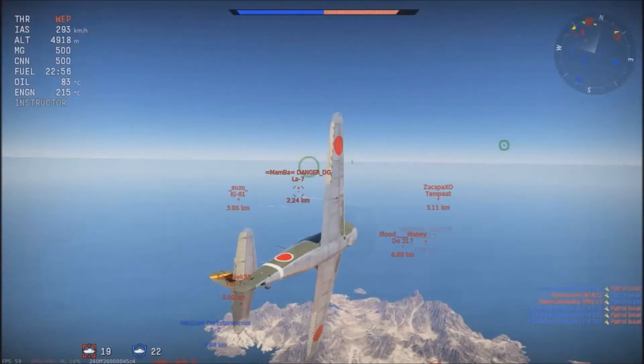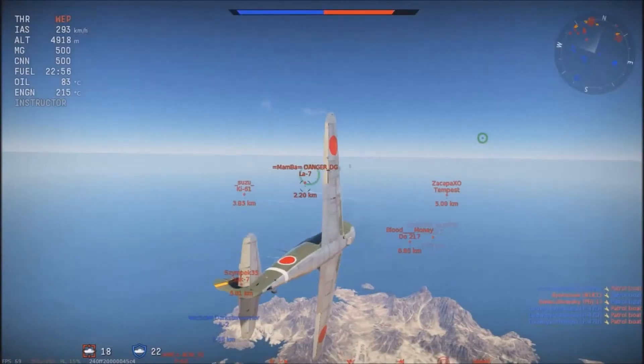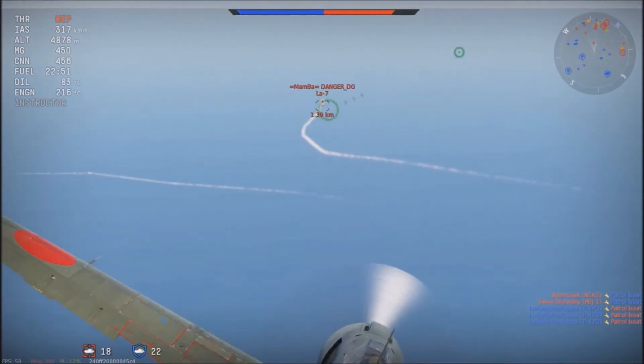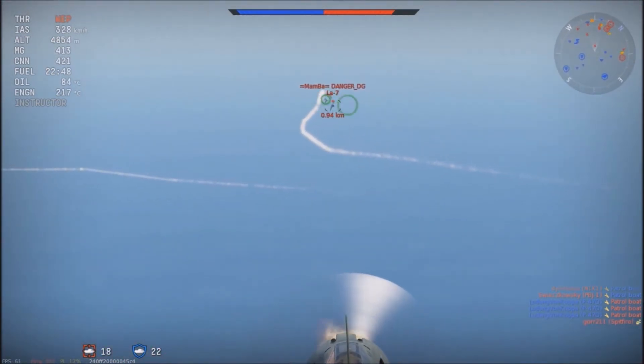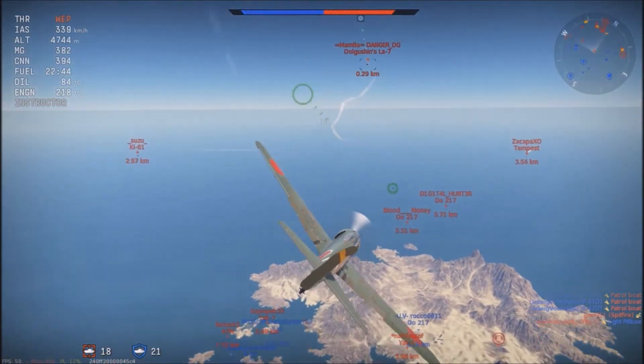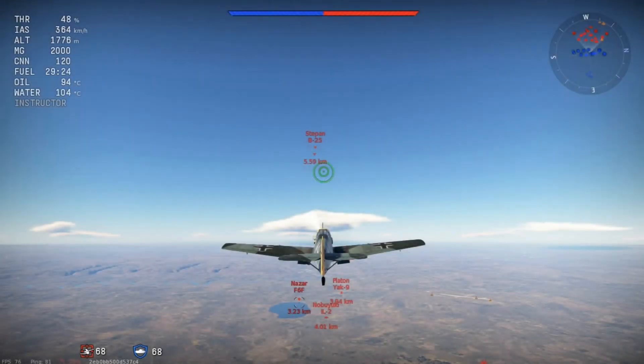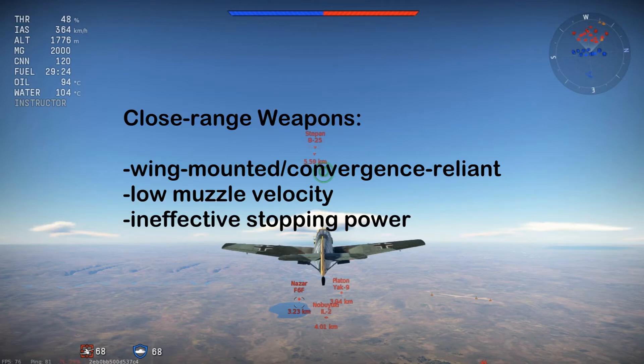The only counter to the flick I could think of is by being the first to flick. I've only encountered a flick against me once, but since I was the faster one, I took no damage and scored a hit. The flick is incredibly useful for weapons that require you to get close to be effective — this includes planes with wing-mounted convergence found on many US and British fighters, low muzzle velocity like the MGFF cannons, or simply weak hitting power with machine gun only planes.